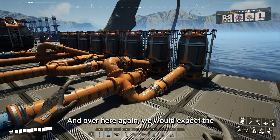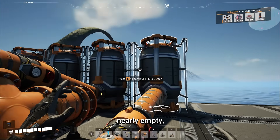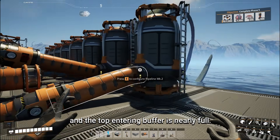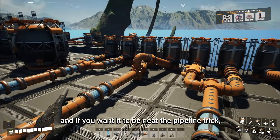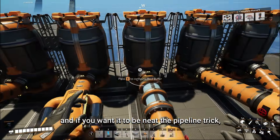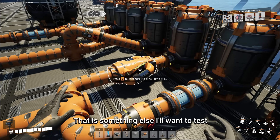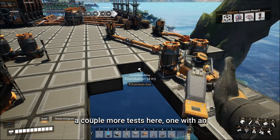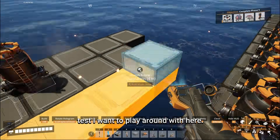On our last configuration, we'd expect the bottom entrance pipe to drain more — and that one is nearly empty, with the top-entering buffer nearly full. So this is how you do a priority junction. If you want it to be neat, use the pipeline trick. The pump does need to be powered — that's something I want to test. So let's run a couple more tests: one with an unpowered pump, and then there's one more test I want to play around with.